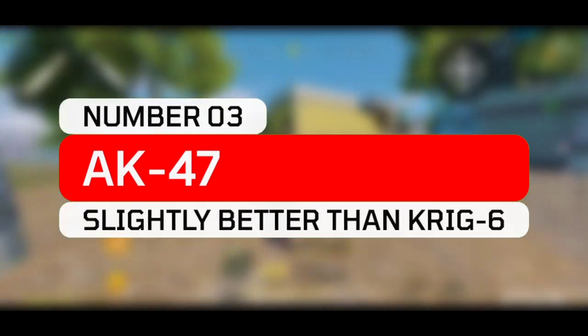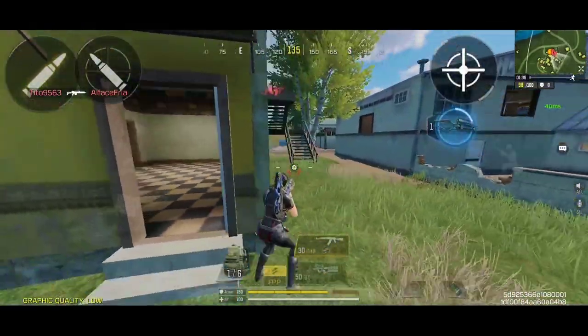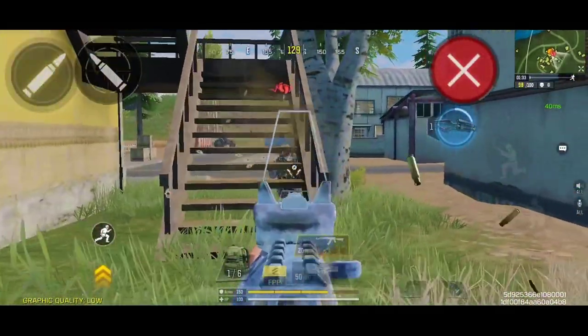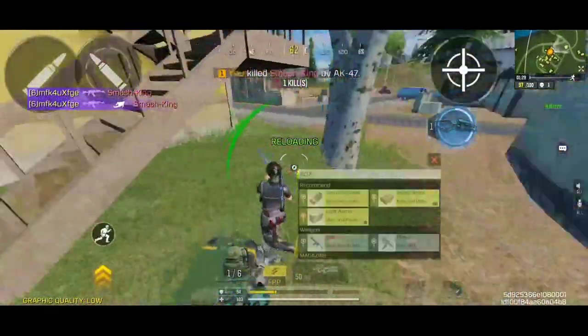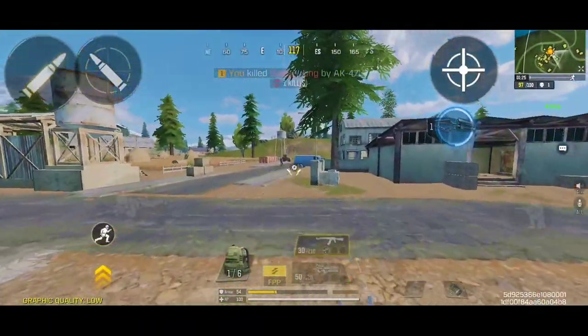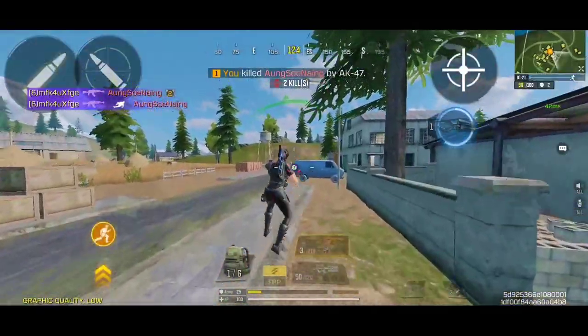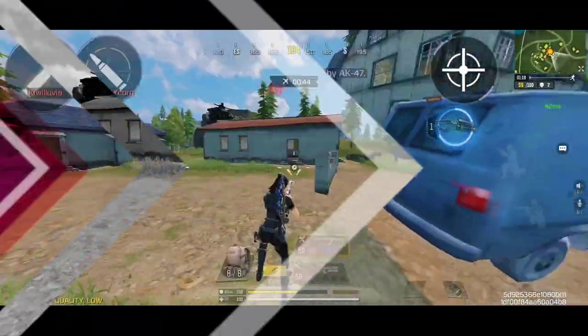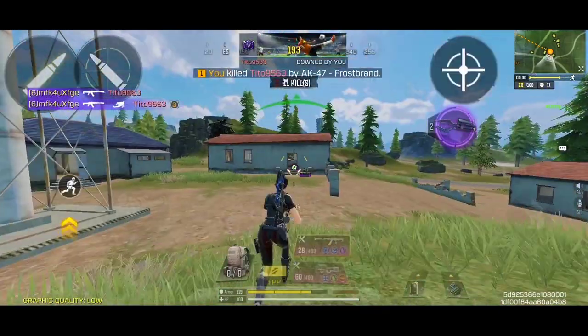Coming at number 3 spot, we have the AK-47, which is currently one of the best long range weapons available inside of the Battle Royale. I know some viewers may disagree with me putting this weapon above the Krig 6 — but first of all, it's just a personal preference. If you are focusing on mid to long range engagements, the AK-47 is a slightly better option and also a bit easier to use than the Krig 6. You just need to get the proper combination of mods and you are pretty much good to go.